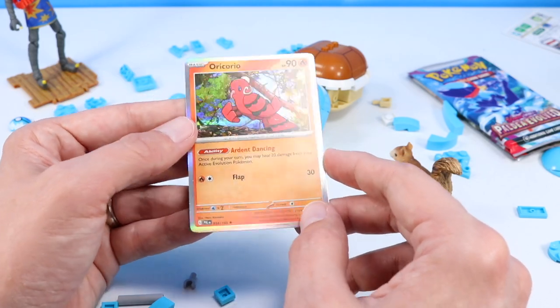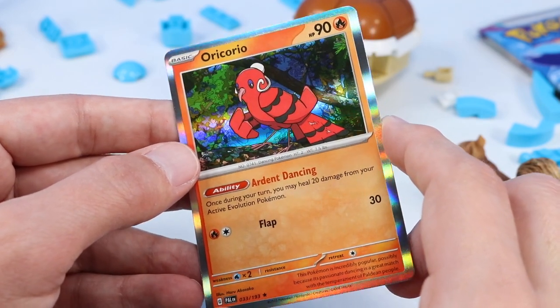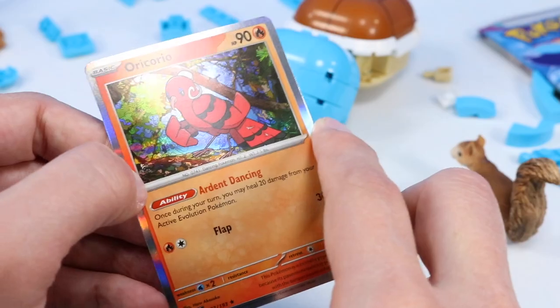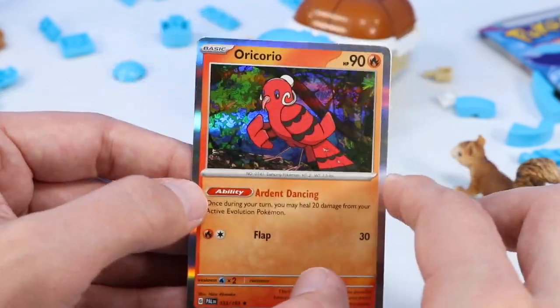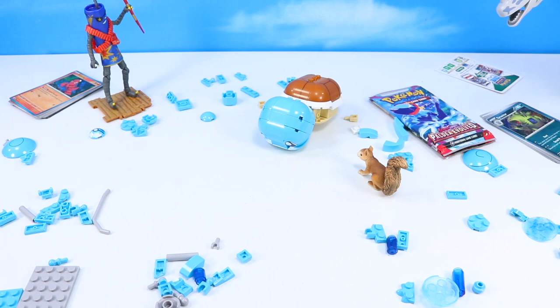Almost lobster-esque with this one — it's a red Oricorio, but I feel like I see lobster tail. If you move this around really fast, it looks like a lobster. Very good card set. Now we've got just a couple more things to do for Squirtle — we're going to start stages 53 through 56 and put some legs on the back of him.